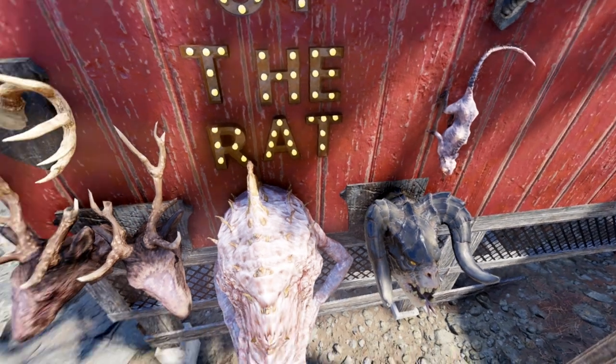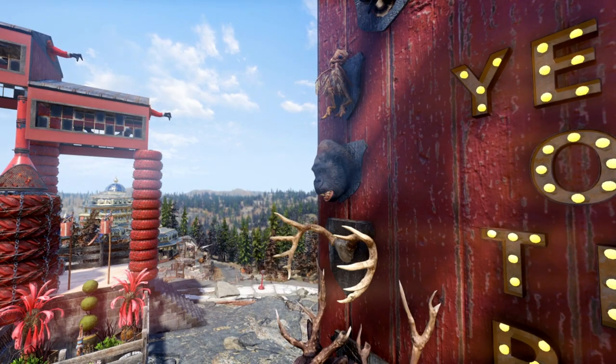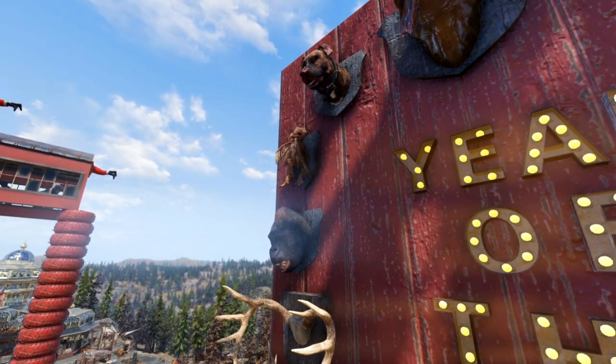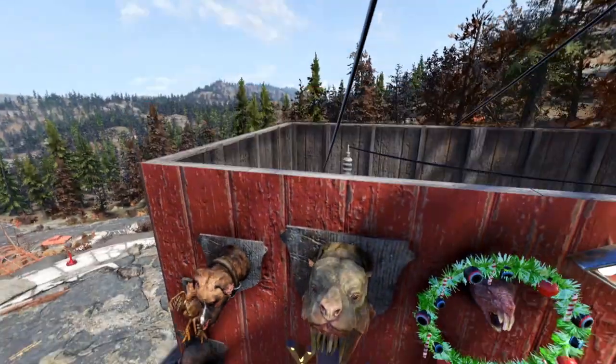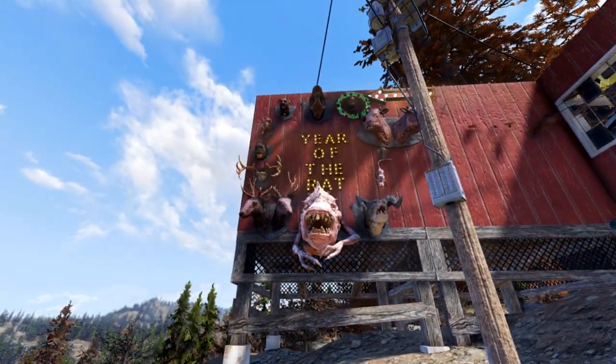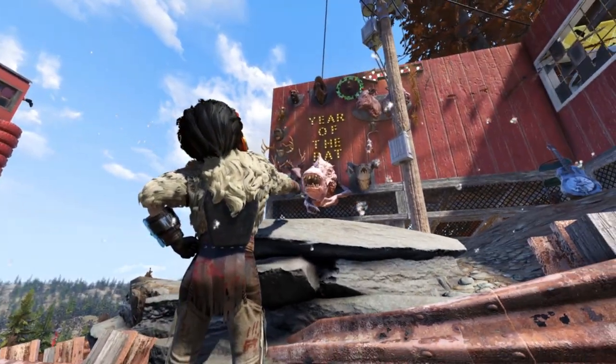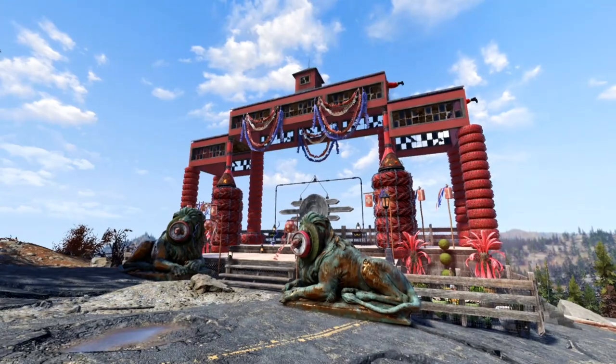A cat represents the tiger, which is my year. I used a squirrel to represent the rabbit, an owlet for the rooster, a Deathclaw is the dragon, a Snallygaster is the snake, and a mutant hound is for the pig. And of course, we don't have a mounted radrat, so a mole rat it is.